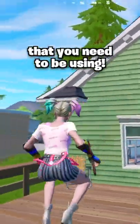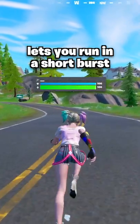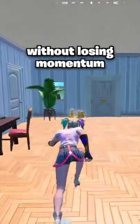Fortnite has added two new movement features that you need to be using. First is tactical sprinting, which lets you run in a short burst followed by a 7 second cooldown. While running, you can also jump higher and push through doors without losing momentum.